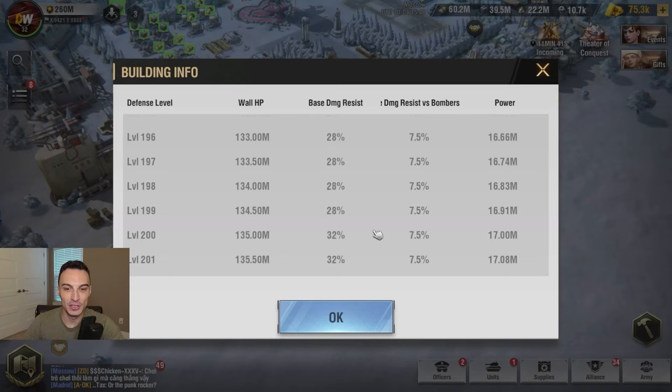One important thing that has not changed: at level 10, you're going to get the 7.5% base damage resist versus bombers — that's the max, and it doesn't go any higher than that at any level past 10. Once you get to level 200, you will have 32% base damage resist, and that has not changed either — it does not increase past level 200. Every level you upgrade past level 200 is strictly going to give you extra wall HP; it will not change your base damage resist or your base damage resist versus bombers at all.